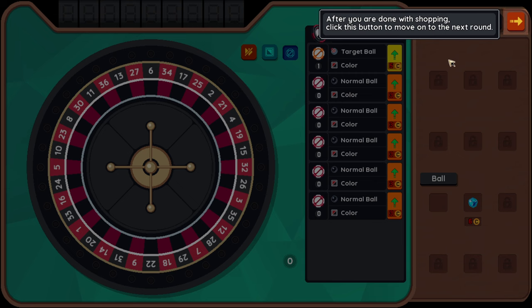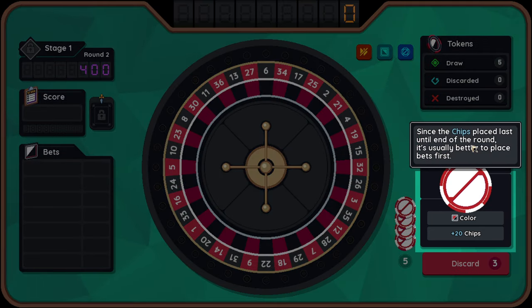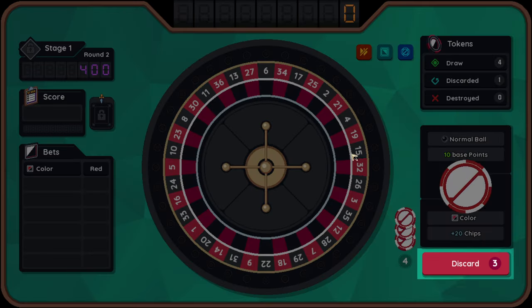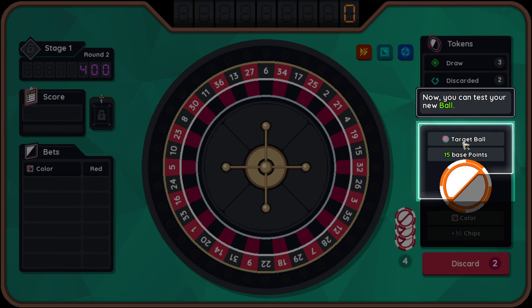You can also upgrade the level of tokens to increase the tokens. After you're done with shopping... there's so much to this game. Because the chips placed last until the end of the round, it's usually better to place bets first. The discard button allows you to discard tokens and draw new ones.